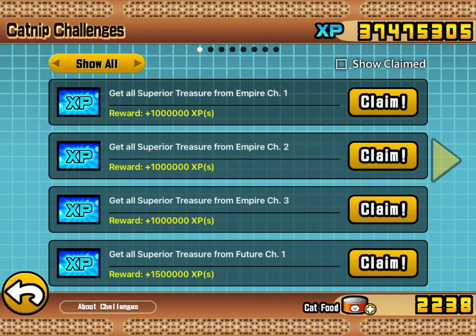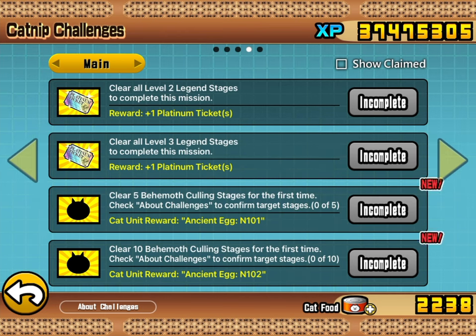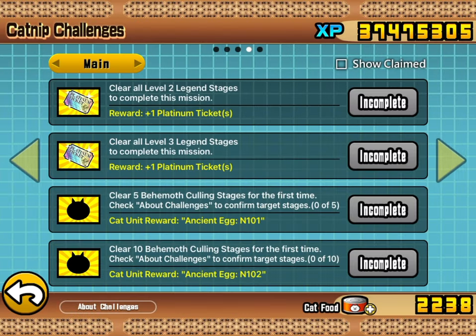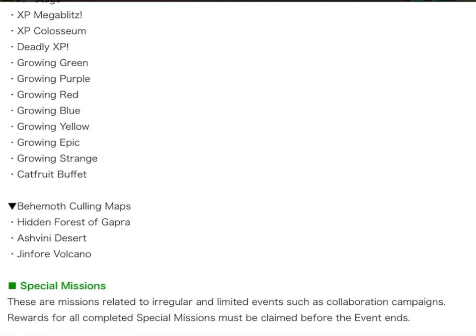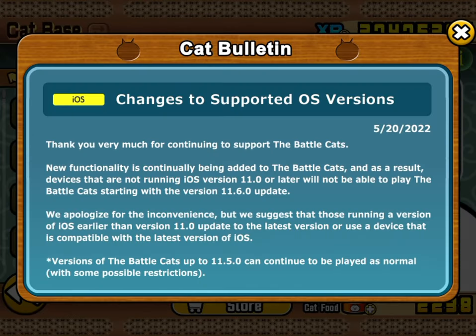Let's take that as our first clue and have a look. Yes - clear five behemoth culling stages for the first time. Check the challenges to confirm target stages: Ancient Egg 101, Ancient Egg 102. Following the breadcrumb down to the challenges - found it! Behemoth culling maps: Hidden Forest of Gapra, Ashvini Desert, and Gin for a Volcano.